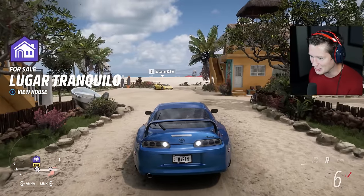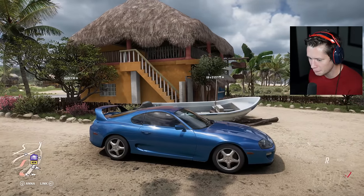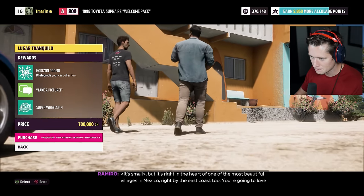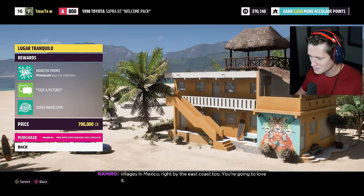Look at the bright yellow Lambo chilling on the beach here — that is just beautiful. I believe it's lugar chanquilo. Let's do it, I'm gonna purchase it. It's pequeño but it's right in the heart of one of the most beautiful villages in Mexico, right by the east coast too. You're gonna love it.